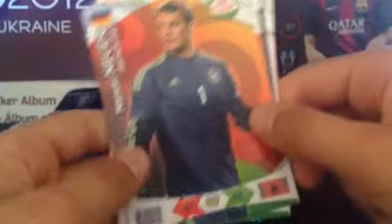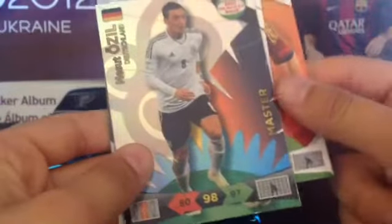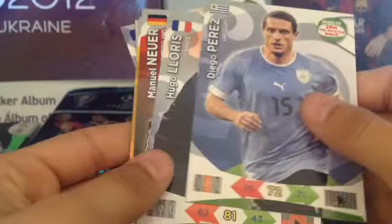Okay, let's see who we got. Hugo Lloris, Manuel Neuer, Juan Mata, ooh, Mesut Ozil — I already have one of these, but it's okay. Karen Benzema, and Diego Perez.